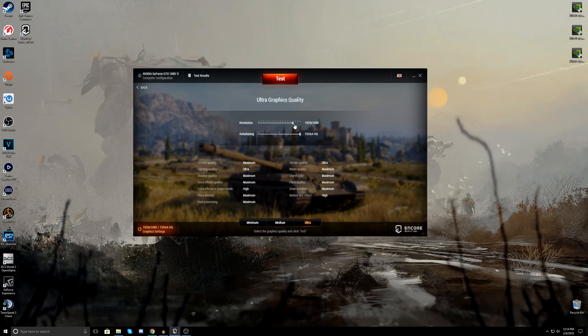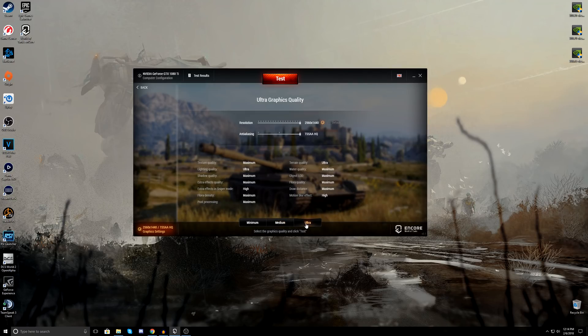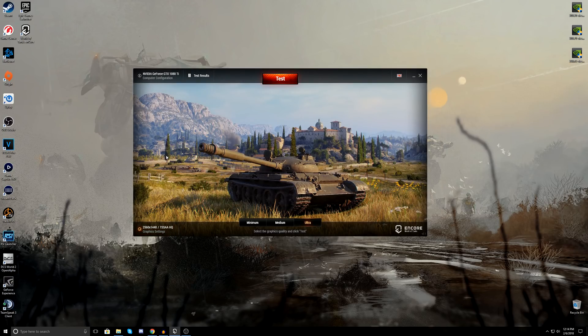We're going to make sure we're running the proper resolution. For some reason it defaults to 1080p — I have a 2560 by 1440 display. We can mess with the anti-aliasing; I'll leave that as-is. These settings are based on presets: minimum, medium, and we'll be running at ultra. I think we're good to go — hitting test now.